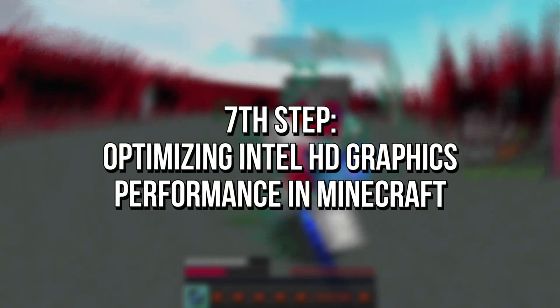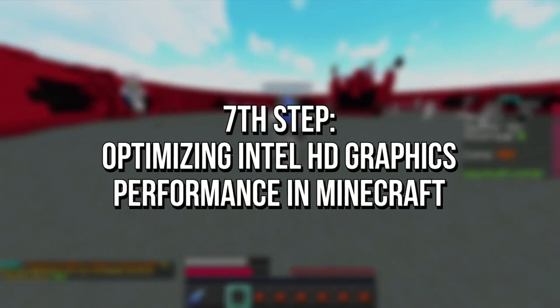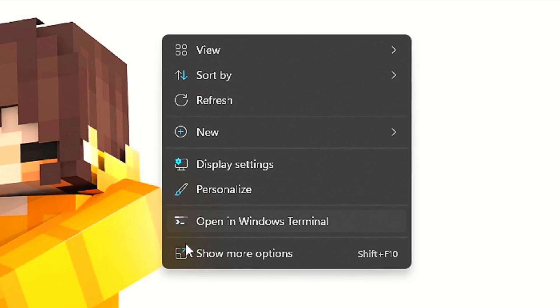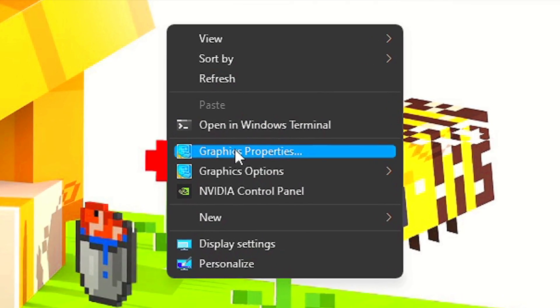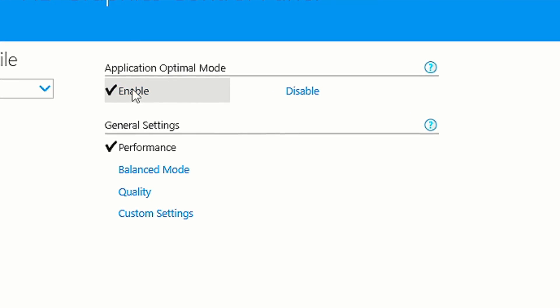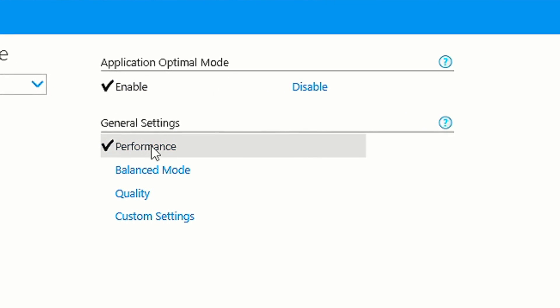In the seventh step, I'm going to show you how to optimize your Intel HD Graphics in Minecraft. First, right-click on the desktop, and then select Graphics Properties. Now select 3D. Then, in Application Optimal Mode, select Enable. In General Settings, select Performance. And lastly, click on Apply to save the changes.